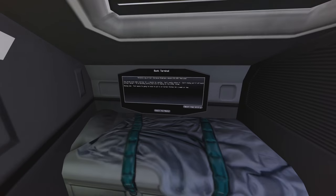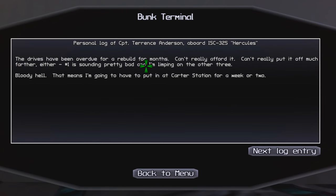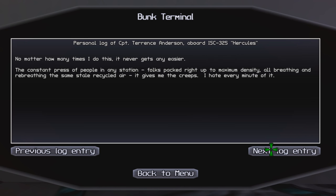All right, so let's check our bunk terminal over here. Personal log of Captain Terrence Anderson — that's us — aboard ISC-325 Hercules. The drives have been overdue for a rebuild for months. Can't really afford it, can't really put it off much further either. Number one is sounding pretty bad and I'm limping on the other three. That means I'm going to have to put in at Carter Station for a week or two. No matter how many times I do this, it never gets any easier. The constant press of people in any station, folks packed right up to maximum density, all breathing and rebreathing the same stale, recycled air. It gives me the creeps. I hate every minute of it.